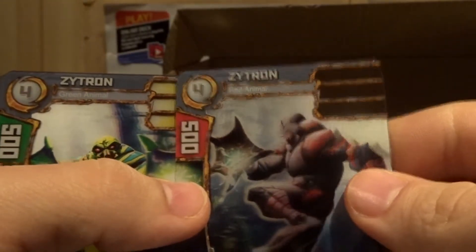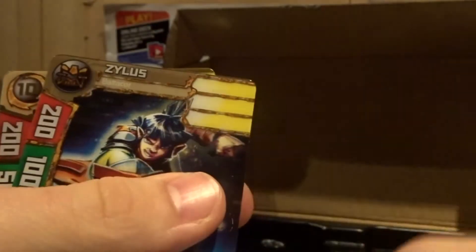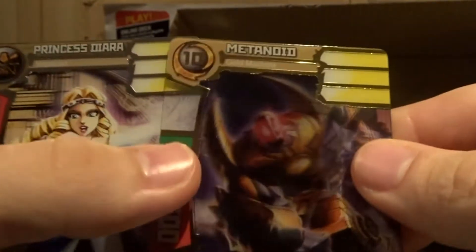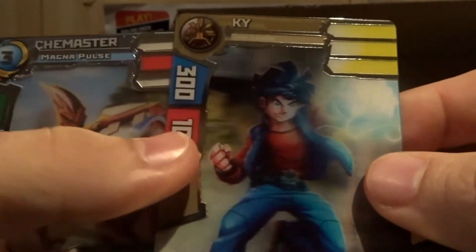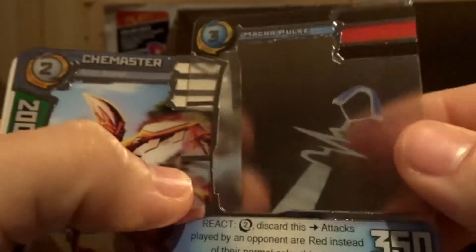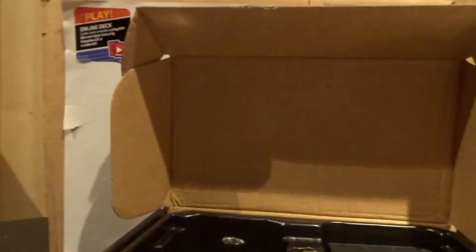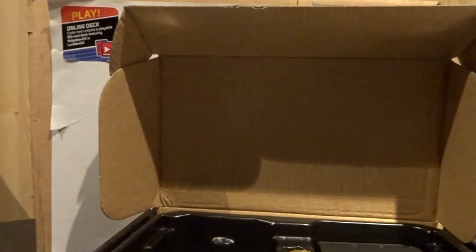Now there's a different type of Scorpion. Zytron, a different Zytron, Drive Squad, Teeny, Zulius, Metanoid, Ventus Deria, Key, Magna Pulse, Changer, and then another Changer. Those are all the cards in the deck.